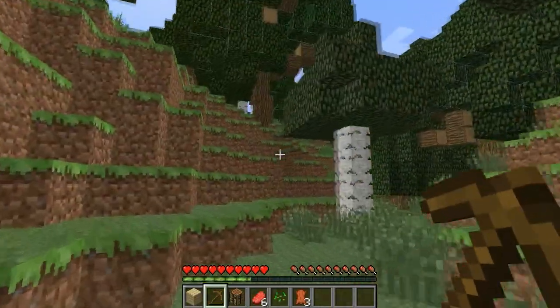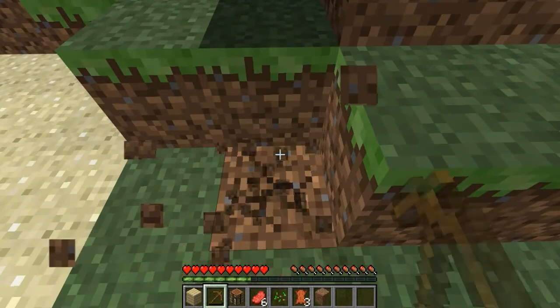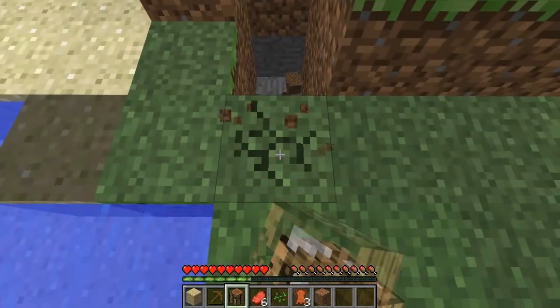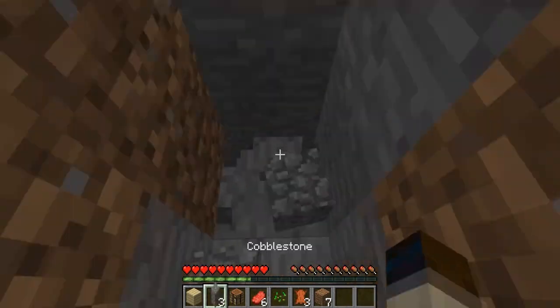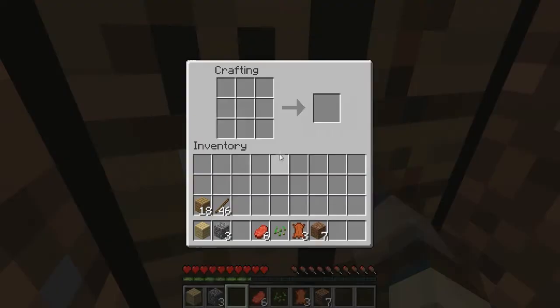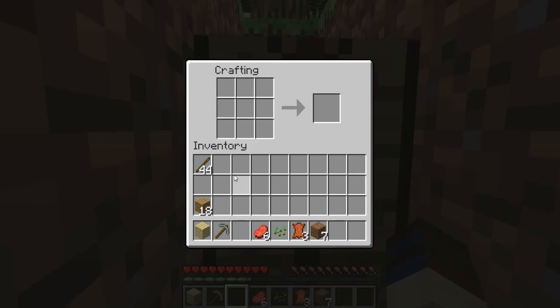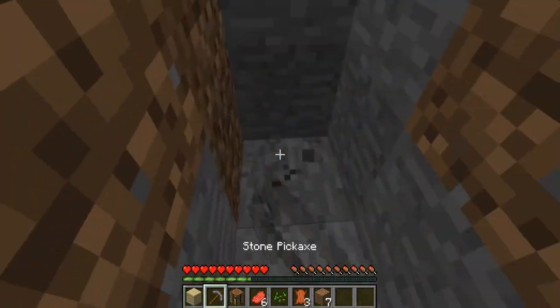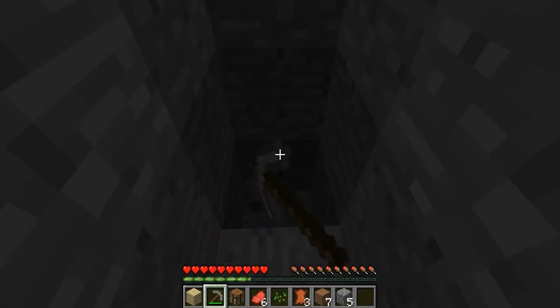If you don't see any stone right away, guaranteed if you dig down you will find it. Just pick any place — you don't even need a pickaxe for digging dirt. Eventually you will run into stone. All you need is one, two, three pieces and you have enough to build a stone pickaxe. I'll put my crafting table here — now we have enough to build a stone pickaxe, which is much faster and stronger than a wooden pickaxe. The stone pickaxe does break stone, but it does not break diamond; you need an iron pickaxe to break diamond.